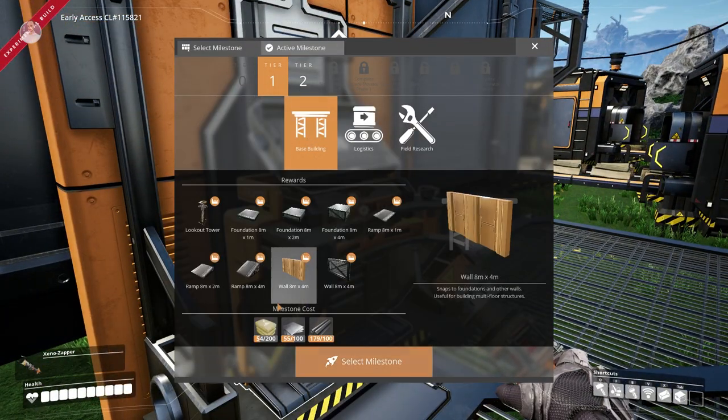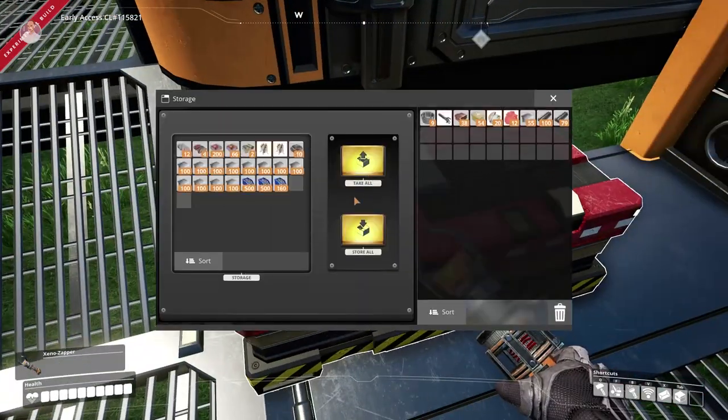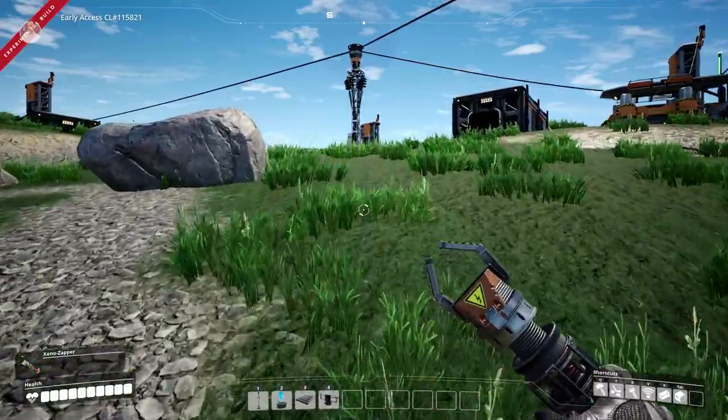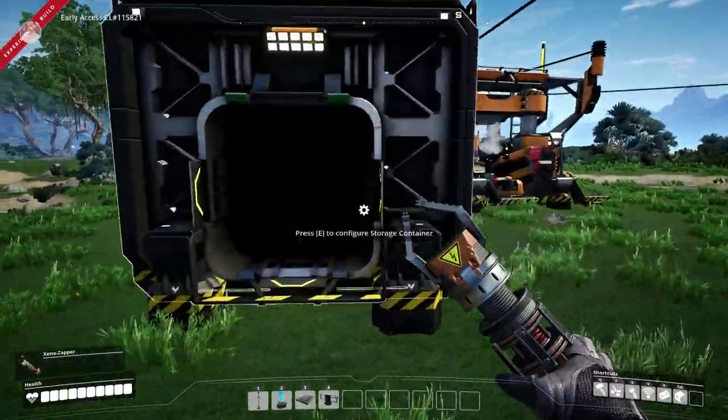So, base building — what do you need? 200, 200, 100. Okay, we have enough rods. We just need the iron plates and the concrete. I think I have... not the concrete. Where is my concrete? I put the concrete somewhere. Doesn't matter, we can just grab from here. Easy peasy lemon squeezy.